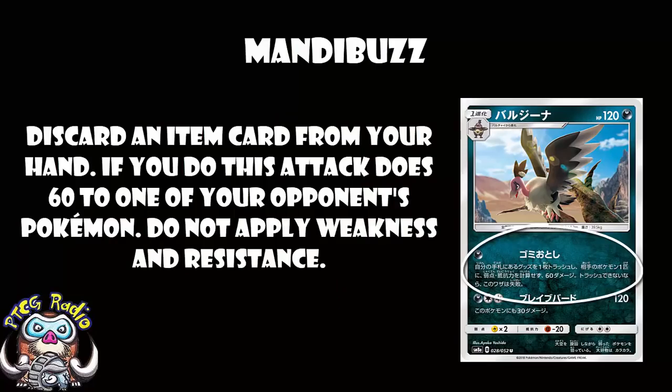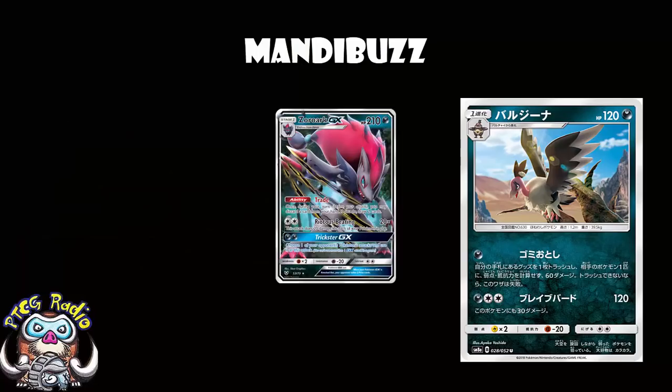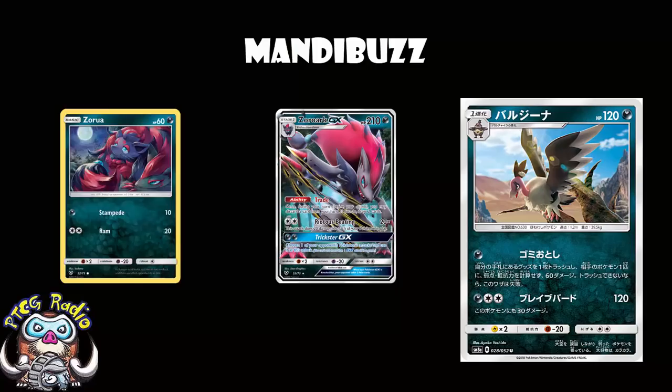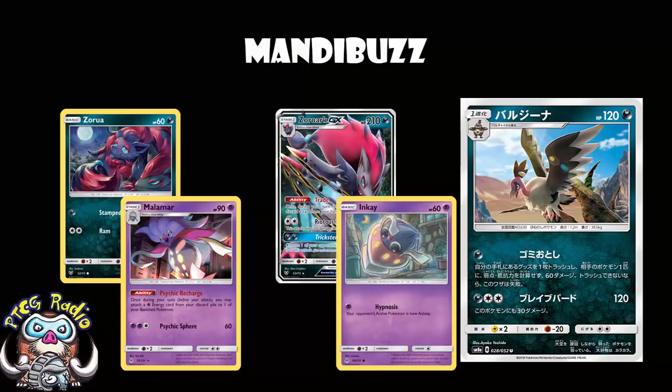This isn't really an 'attack the active' kind of attack. This is a 'drop 60 damage on one of your opponent's bench Pokémon' kind of attack — and for that, it's wonderful. There are a lot of Pokémon around with 60 HP on evolving Pokémon. Zoroark is everywhere and isn't going away — it evolves from Zorua, which has 60 HP. Malamar is one of the top decks in the format because of its ridiculous ability to accelerate energy, and Inkay, from which it evolves, has 60 HP.